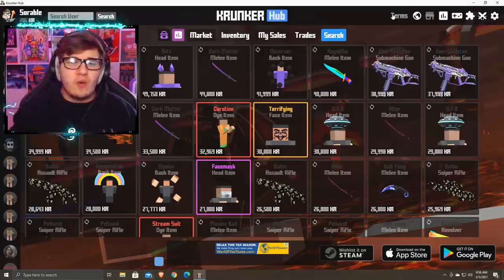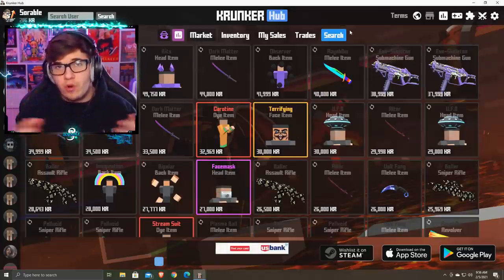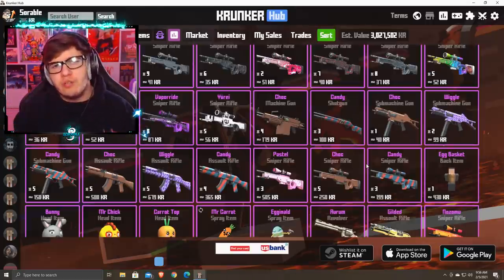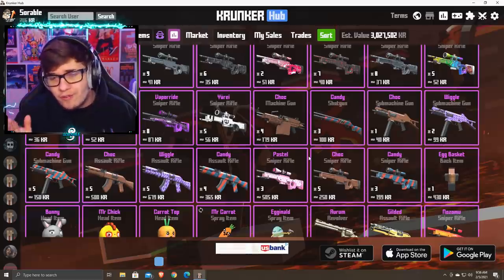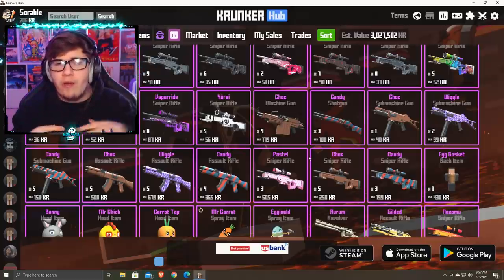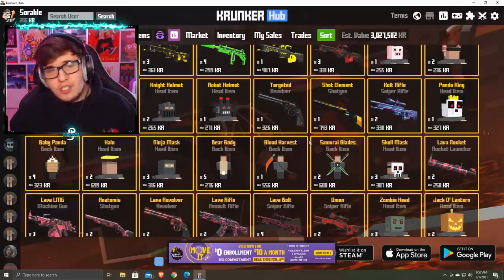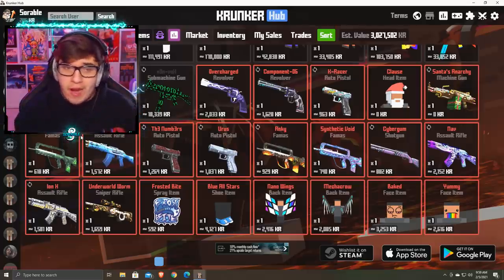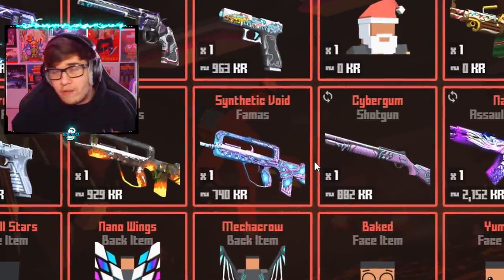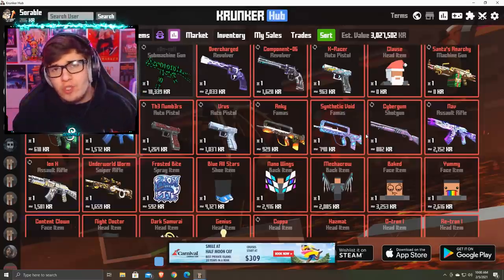Finally, the fifth way to earn KR is market flipping and trading. I'm not super knowledgeable here and it's technically one of the harder methods since you need KR to get more KR. The general idea: take an item worth a set amount — for example a pastel legendary sniper valued at 505 KR — try to sell it for 550 or 600 KR, then use that to buy a more expensive item. You keep climbing from legendary to relic to contraband, selling slightly above value each time.